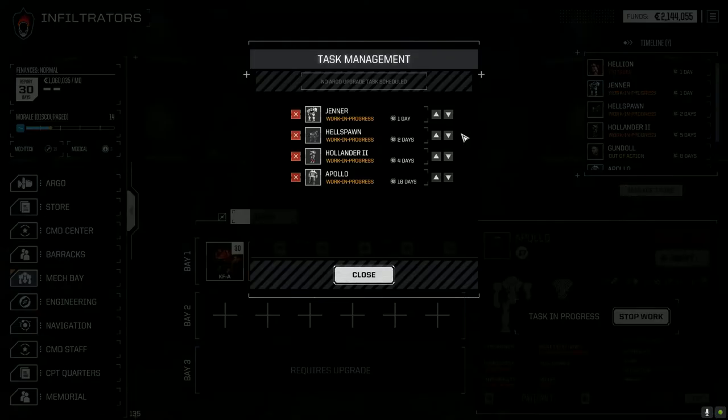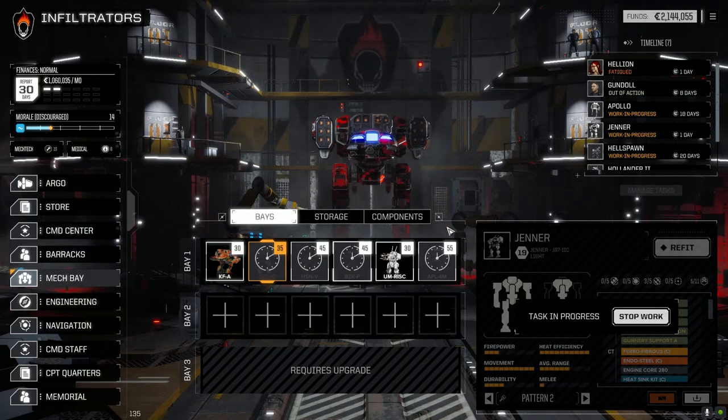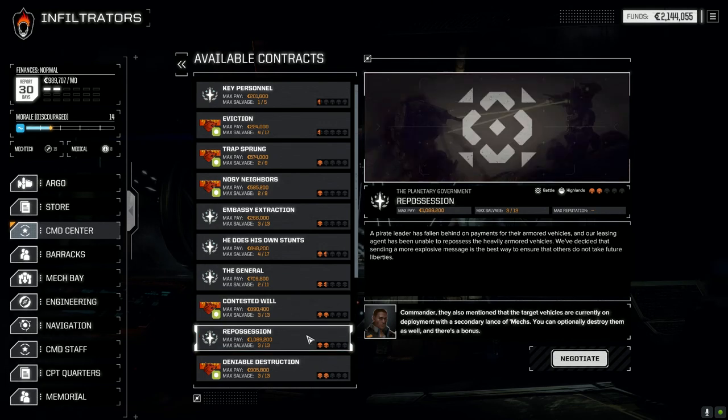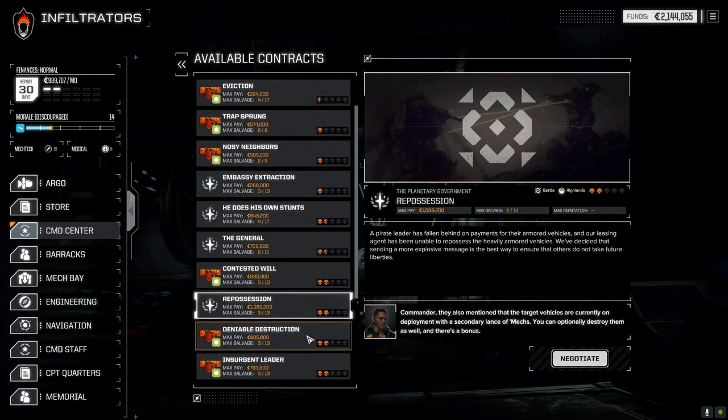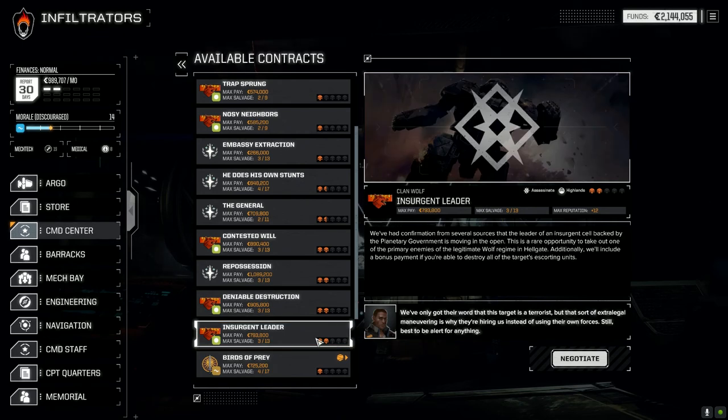Actually, it could very well be this episode though. I'm not sure, by the time it gets up and running. Let's get the rest of this stuff back — actually let's go to the command center and see what we've got to do here. Contested Will is a capture base against pirates. Destroy a base, insurgent leader assassinate, embassy extraction.